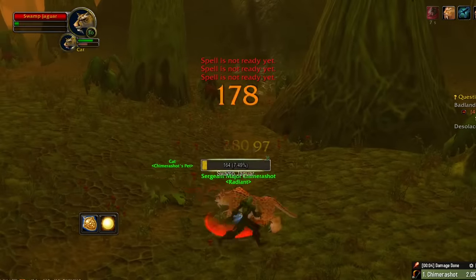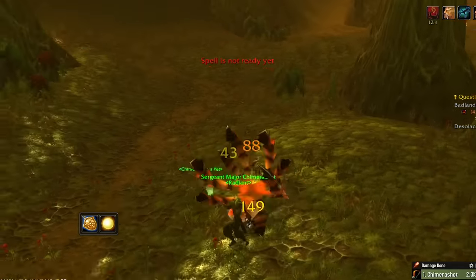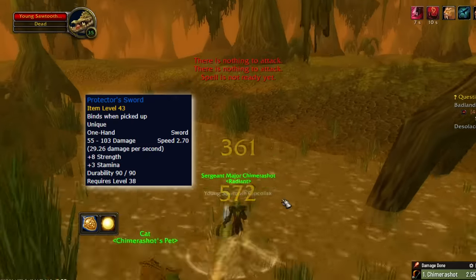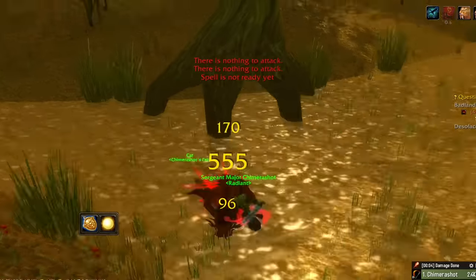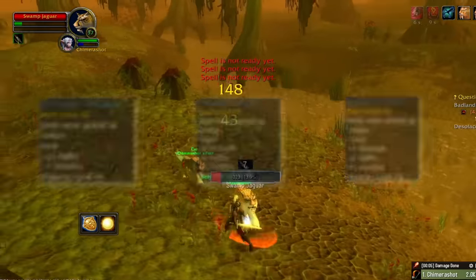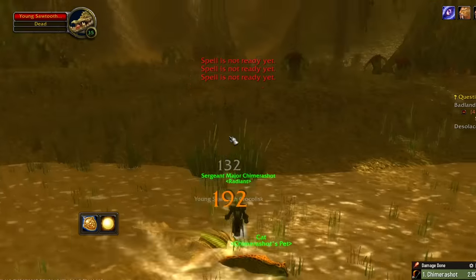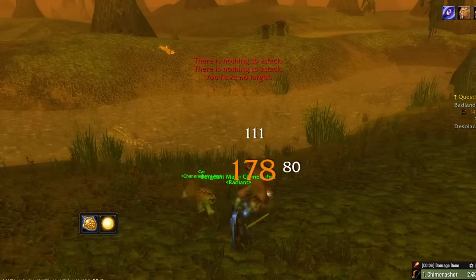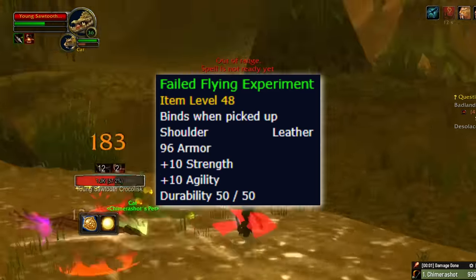Going over each individual gear piece is beyond the scope of this video, but here are some noteworthy items as we get ready to jump into Gnomer. If you're revered with the Silverwing Sentinels, make sure to grab your Pre-Bis Sword from the Vendor. Pair it with the Vanquisher Sword from the RFD Quest, which you can pick up from Southwind or Undercity. When you're at the Vendor in Ashenvale, pick up the level 38 Neck and Ring as well as the level 28 Ring, which is very close to the other Pre-Bis options. Head down to Feralas and farm the Distress Beacon for the Chicken Escort — the shoulder quest rewards from this quest will be BiS the entire phase.